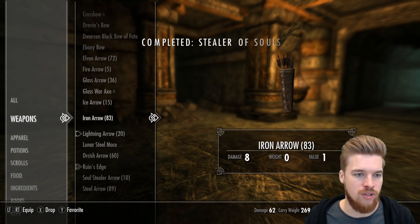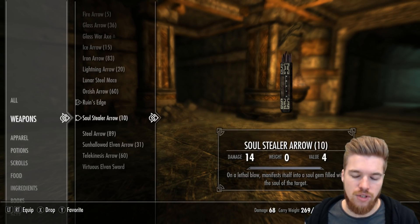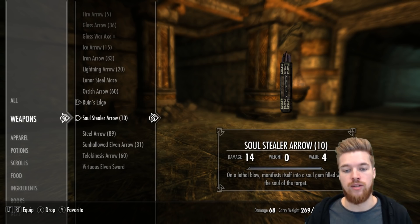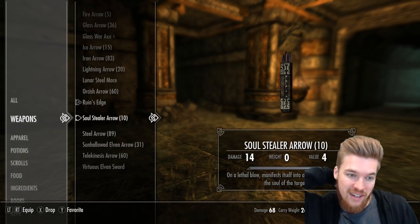To actually get the Soul Stealer Arrows, you're going to have to do a hard quest, because this room is a giant puzzle and you've got to collect some keys to activate it. I've got a guide on exactly how to do that down below in the description. But once you have done it, you'll eventually get to this treasure room where you'll find the unique Black Bow of Fate. They've also put the Soul Stealer Arrows here. Soul Stealer Arrows — on a lethal blow, manifests itself into a soul gem filled with the soul of the target. Wow, that's really good — that's so good for a mage.